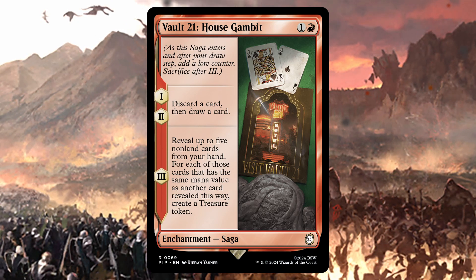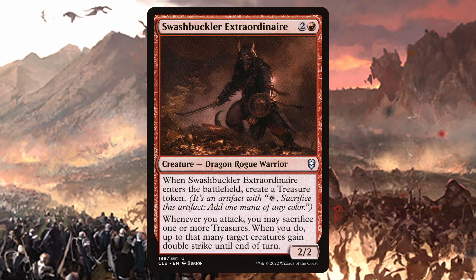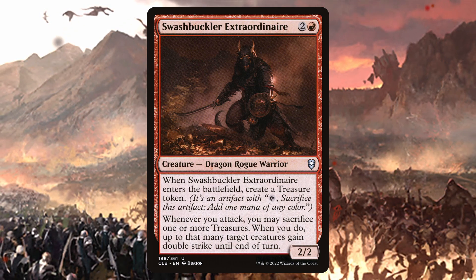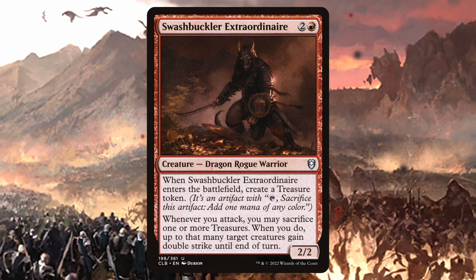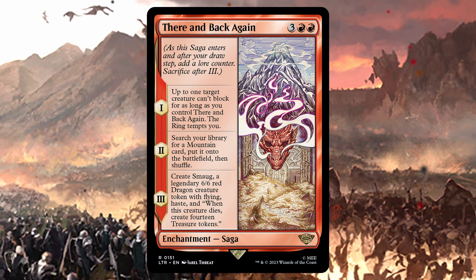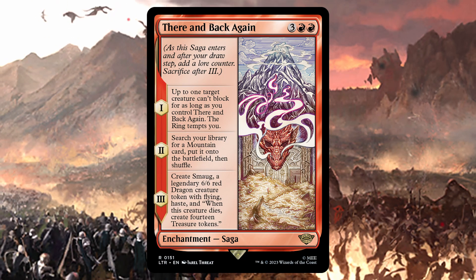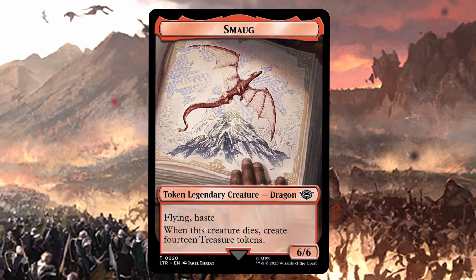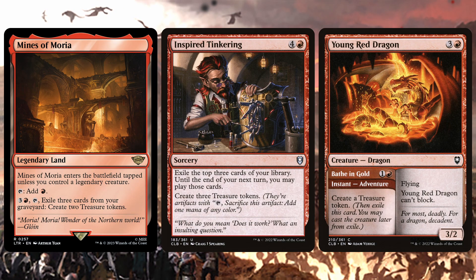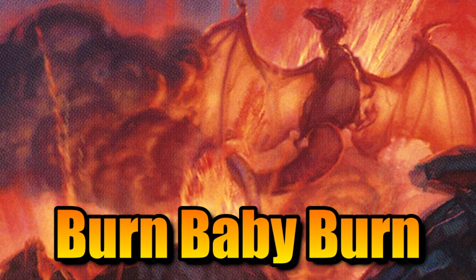I needed to find a home for Vault 21. Swashbuckler Extraordinaire is a win condition type card for when you have your dragons in place — it creates a treasure when it enters, but also lets you sack treasures when you attack to give that many target creatures double strike until end of turn. There and Back Again is another one that needed a home: Chapter 1 is a crime, Chapter 2 is ramp, and then Smaug appears hiding 14 — count 'em — 14 treasure tokens inside when it dies. There's also Mines of Moria, Inspired Tinkering, and Young Red Dragon.